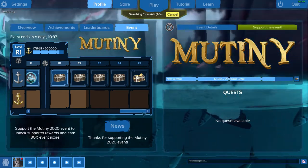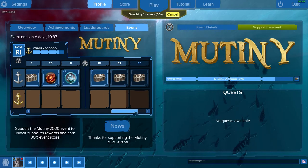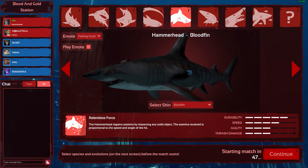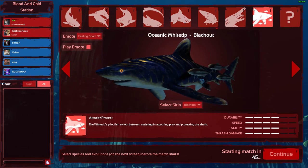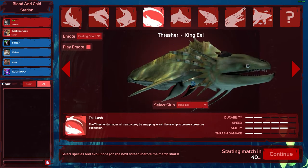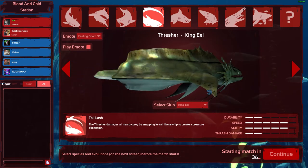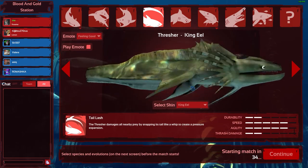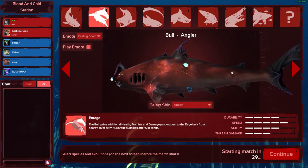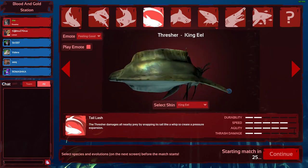I'm gonna show you guys different sharks across a couple of videos. The sharks are super cool. There's the hammerhead which looks like a snake honestly, and we also have the Ocean Wide Trip which looks cool as well. We also have the Treasure which is the King Eel or whatever, and it's cool. And then there's the Pool Shark which looks super awesome. But for now I'm gonna play as Thrasher and we'll see how it goes.